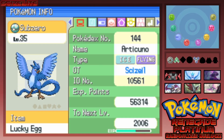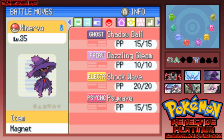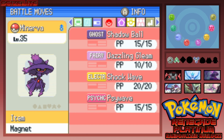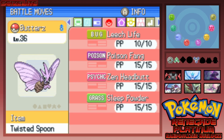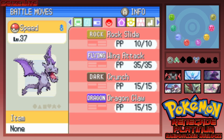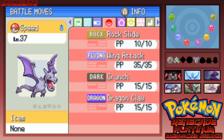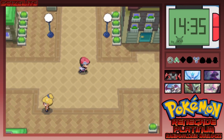First up we have Sub-Zero, Arctic, level 35, holding the Lucky Egg, ice-flying type with Ice Beam, Gust, Water Pulse, and Tailwind. Then we have Minerva, Armarouge/Magius, level 35, holding the Magnet with Shadow Ball, Dazzling Gleam, Shockwave, and Side Beam. We have Vibranium our starter, Registeel level 36, holding the Scope Lens with Metal Claw, Hammer Arm, Shockwave, and Curse. Butters our Venomoth level 36 holding the Twisted Spoon with Leech Life, Poison Fang, Headbutt, and Sleep Powder. Knight our Skarmory level 36 holding the Muscle Band with Drill Peck, Steel Wing, Knight Slash, and Sword Dance. Finally Speed our Aerodactyl level 37 holding no item with Rock Slide, Wing Attack, Crunch, and Dragon Claw.